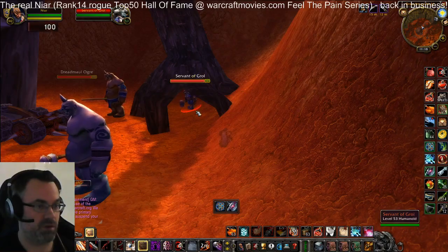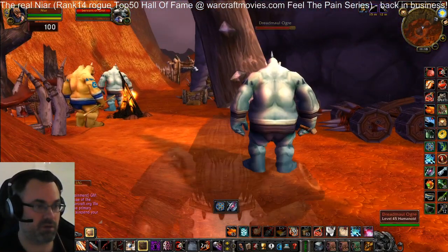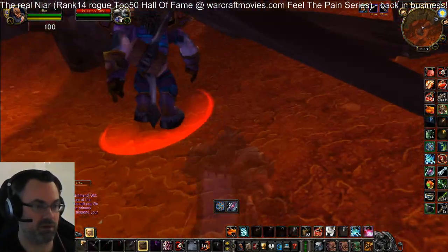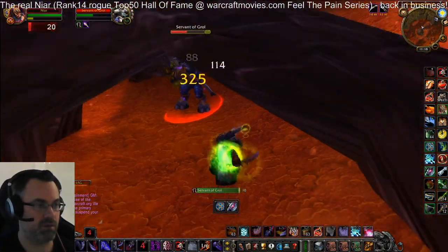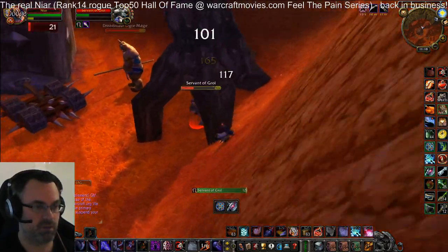There are two mobs here called Servant of Growl — one is on the right side of the fortress and the other one is on the other side below the tree, in a similar fashion.